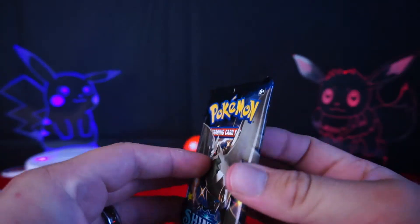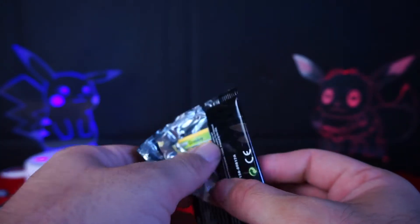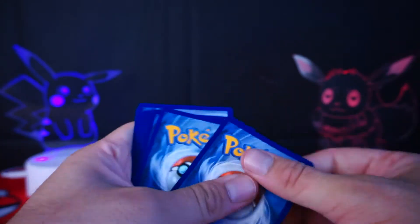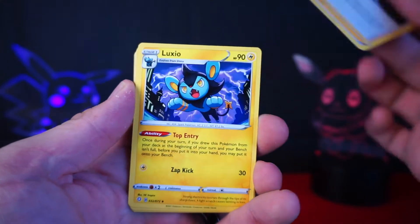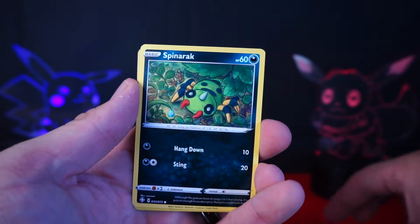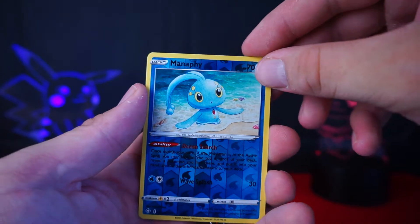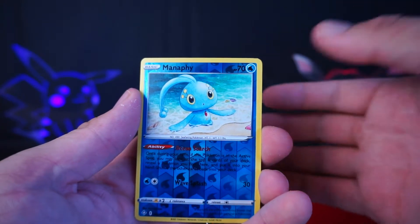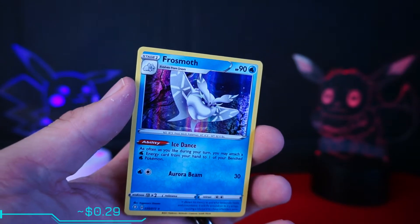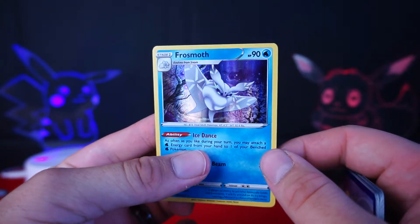Now we have another Corvisquire. I think at least three of our seven packs had this bird. So let's give you guys the code card, three to the front, get rid of the energy. Once again we have the Tropius, Ball Guy, and Luxio as uncommons. We have the Grookey, Horsea, Koffing, Shinx, Spinarak, and Manaphy as a reverse — not a terrible reverse, but I'm tired of reverses. Give me something shiny in these packs. We have a Hollow Frostmoth — I actually know I have you already.